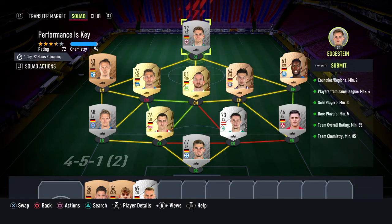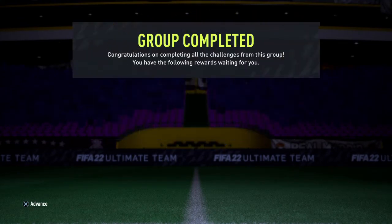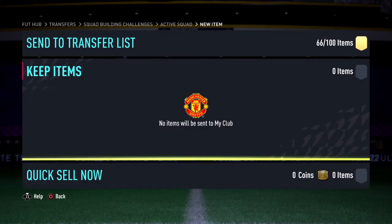No loyalties needed guys — you don't need any loyalty for this easy method because we need 85 chemistry. I got 94. We need 65 rating, I got 72. They asked me Fred because I was playing in Germany. Yes, this is done — one small pack and 500 coins boost.